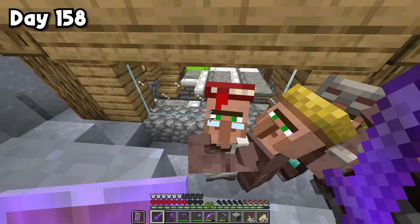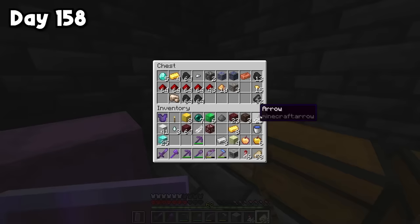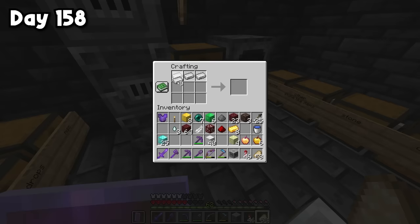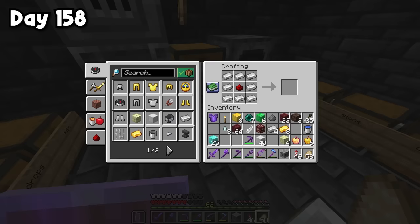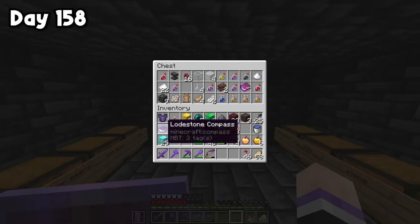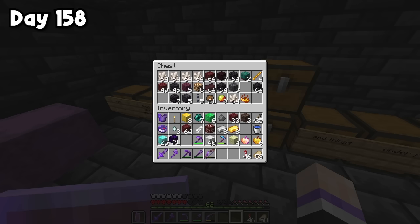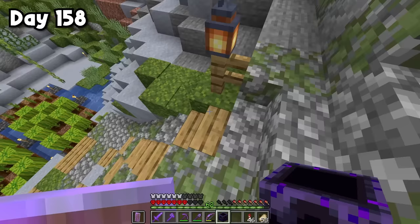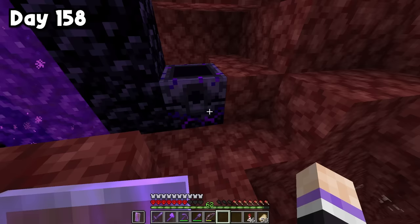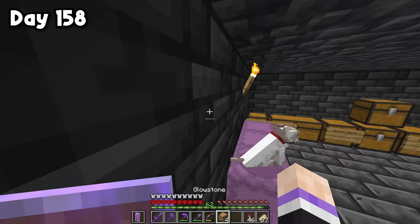Now I'm waiting for my chicken E to lay some eggs. I set up a hopper below E going into a chest to automatically collect the eggs. Made a little glass enclosure for E too. While waiting, I went for 'Serious Dedication' — use a netherite hoe. I already have two netherite scraps, so I only need two more ancient debris. I'm heading back to the nether to mine for ancient debris. Since I only need two pieces, I'm not going to use any explosives and just really hope this doesn't take too long.